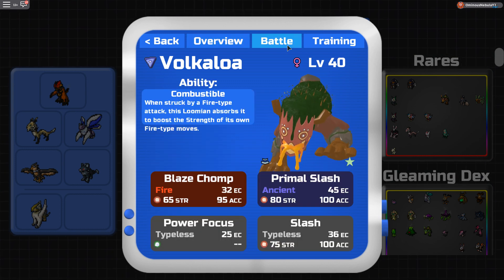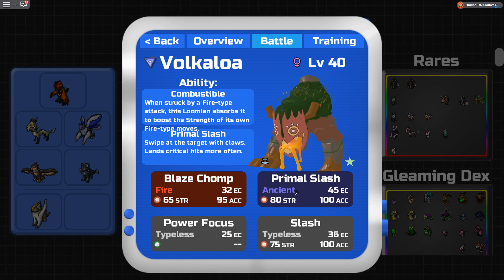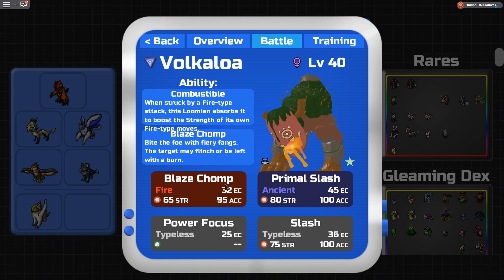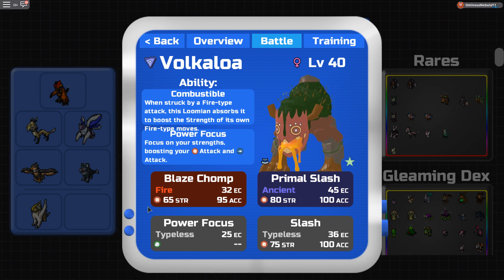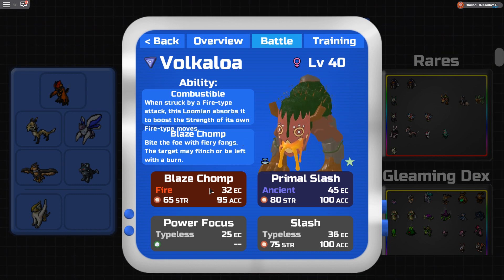For the moveset, I have Blaze Chomp, Power Focus, Slash, and Primal Slash. I recommend only using Volcaloa if you switch into something and it'll be super effective. Otherwise, you're going to have to Power Focus a bunch — like maybe on a Terra Fly. It's not really that strong, but it is faster than a lot of stuff, so you can possibly kill Tata. It's still pretty useful against Gas Strokes, Weeky Weekies, etc.